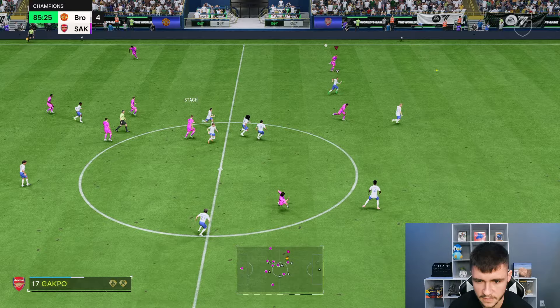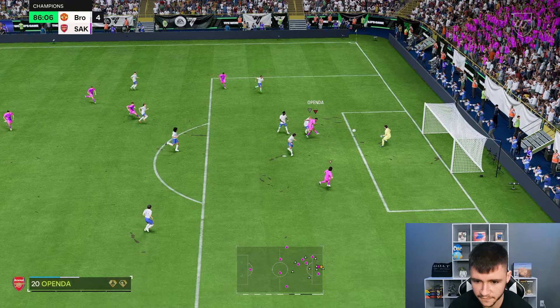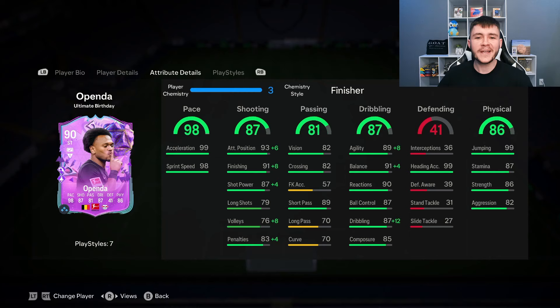Statch over the top — that Statch card is actually pretty good. Gakpo, whip it in, good pass. Openda touch, finish — let's go! That's a lovely finish. His attacking positioning is honestly so, so good. And there you have it ladies and gentlemen — that is us using the new Ultimate Birthday Openda card in a few games of Foot Champions.